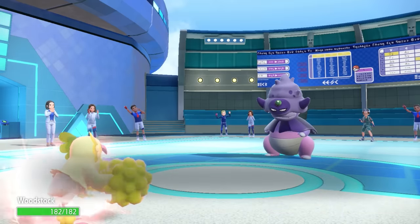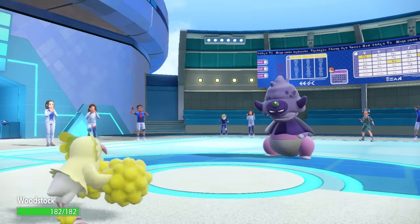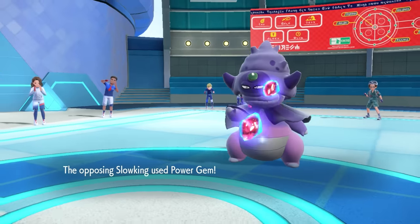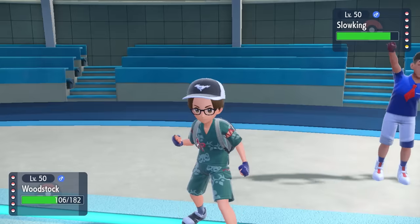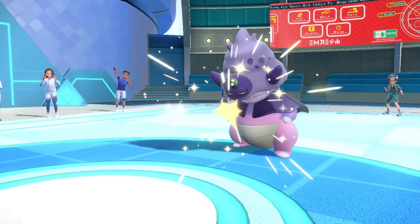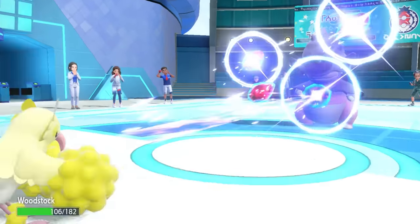If they want to hit me on the special side, I give them a nice little pom-pom cheerleader Quiver Dance and get that SpDef boost, along with the speed and special attack boost. They do actually have coverage with Power Gem — it throws some rocks at me and doesn't even do half, which is amazing. Now I can freely go for a Revelation Dance to scout for damage. There was no damage to be had. It literally does nothing.